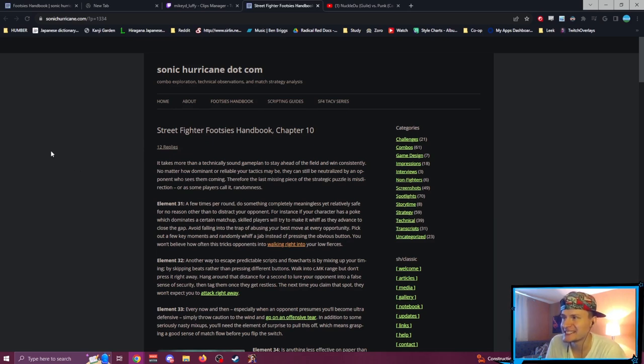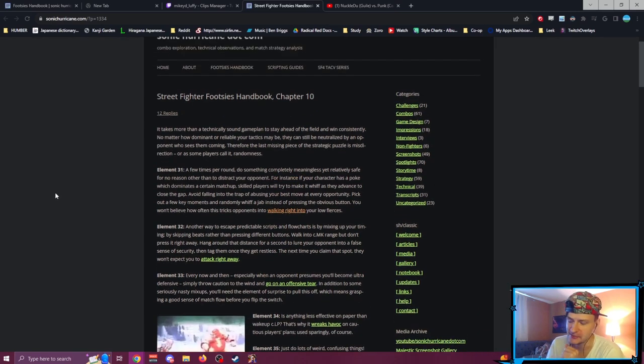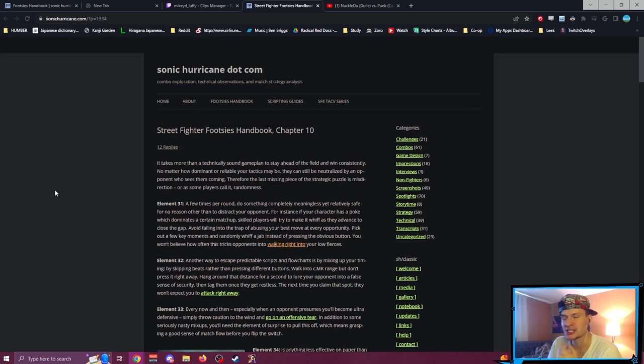Chapter 10: it takes more than a technically sound game plan to stay ahead of the field and win consistently. No matter how dominant or reliable your tactics may be, they can still be neutralized by an opponent who sees them coming. Therefore, the last missing piece of the strategic puzzle is misdirection — or as some players call it, randomness. You'll hear 'randomness' in the FGC as kind of derogatory, but as we'll read here, it's good as long as there's some intent to your randomness.